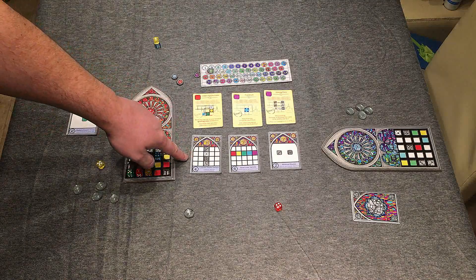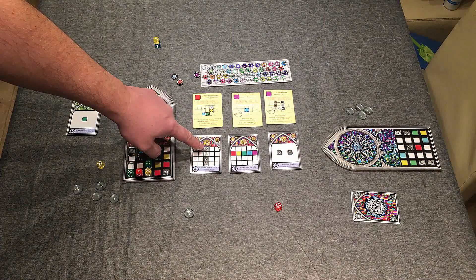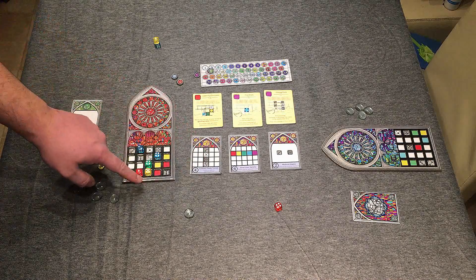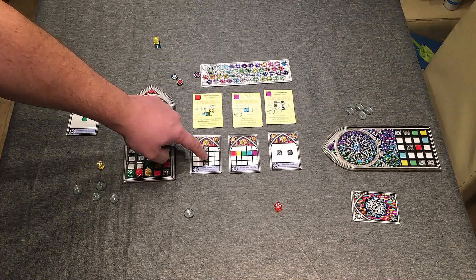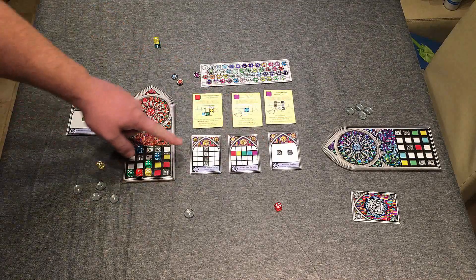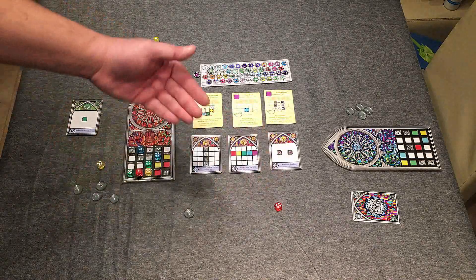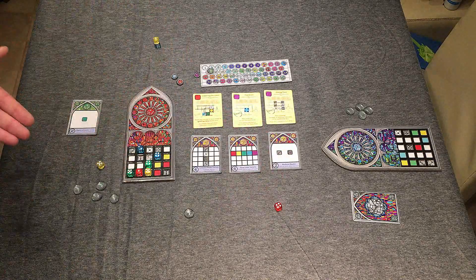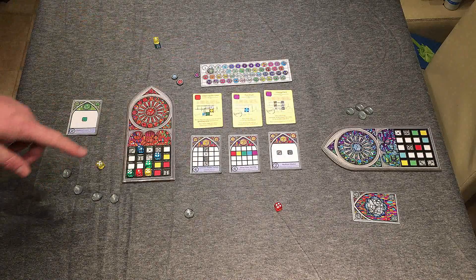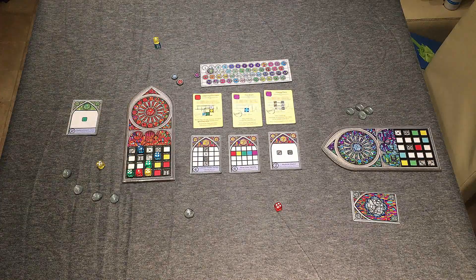We also have the public objectives, which are available to everyone. One says if you get different denominations of numbers in each column — as depicted, a three, a one, a four, and a two. Another is for rows: you must get one of each of the five colours in a row to score six points. Some are for pairs — every three and four together scores you two points. Favour tokens score one point each, and you lose a point for every space you have not been able to fill. And that is Sagrada.